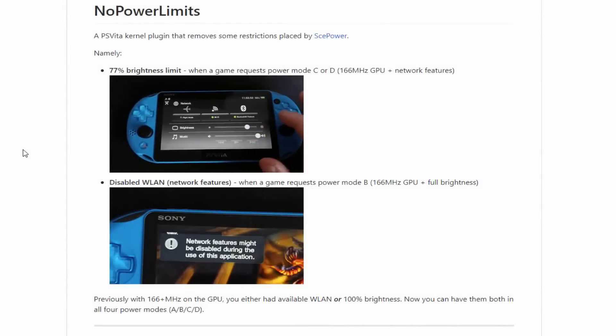In this video we will be taking a look at a No Power Limits plugin for your PS Vita. This is a kernel plugin that removes some restrictions placed by the SCE power manager. As you can see in this gif, a user is trying to scroll up their brightness but it's not working because there is a 77% brightness limit for the game they're playing. This plugin will actually remove these restrictions.